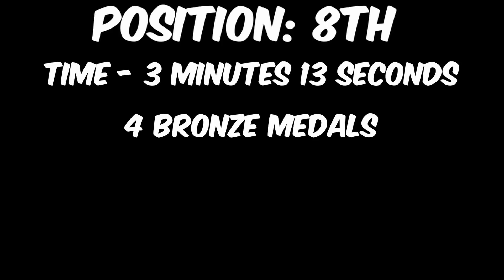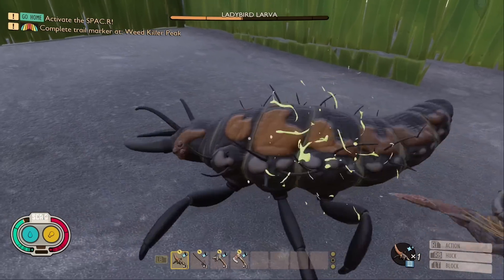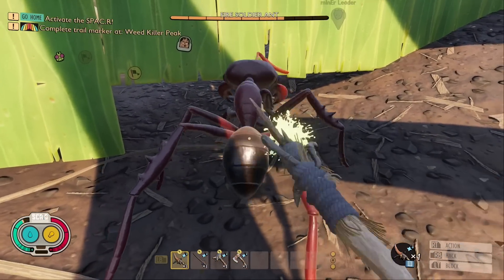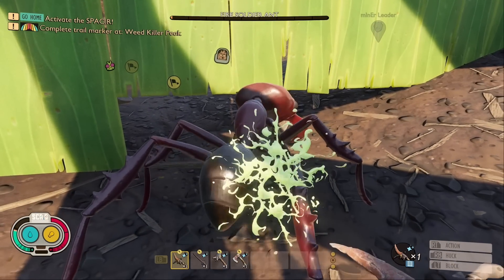Making it to 8th position, just barely, with a time of 3 minutes and 13 seconds, we have the Rusty Spear. This weapon did manage to get an impressive four bronze medals, including one against the Lady Bird Larva, but lost a lot of time on basically every other enemy. It didn't even get a medal against the Green Shield Bug, who's supposed to be weak to stabbing.